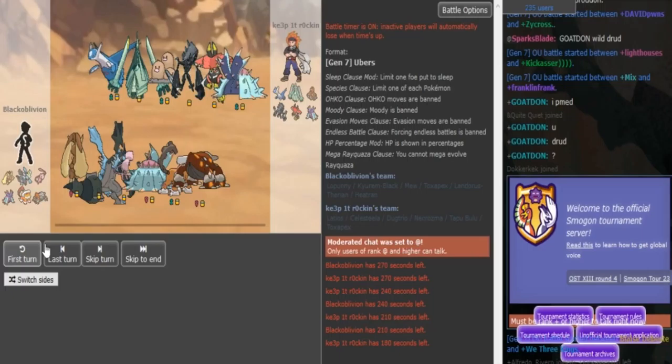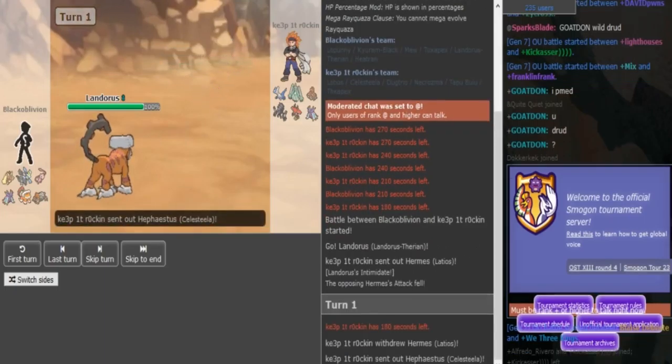Standard bulky Celesteela, standard bulky Toxapex. They might still have Snarl or Black Sledge. Dugtrio - arena trap was still allowed. Black Oblivion's team is one I've shown a few times on my channel. It's a Scarf Lando with Heatran. Probably Scarf Lando with Stealth Rocks, Magmar Storm Taunt, Off Power. Standard Toxapex with Toxic Spikes and Recover. Scald Mew with Ice Beam. Softball Z-move Kyurem and a Copycat Lopunny - the other three moves are standard.